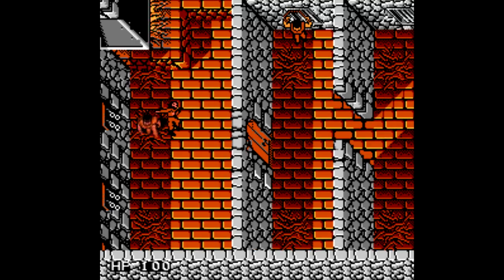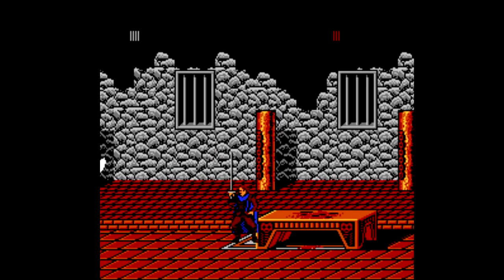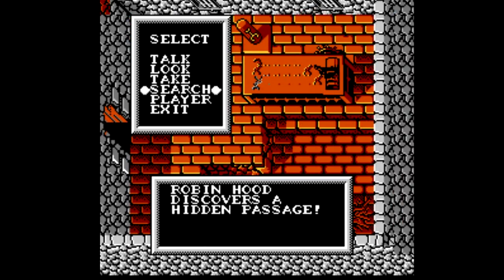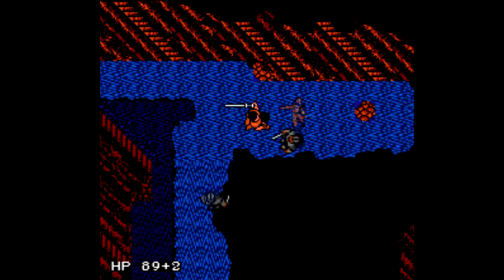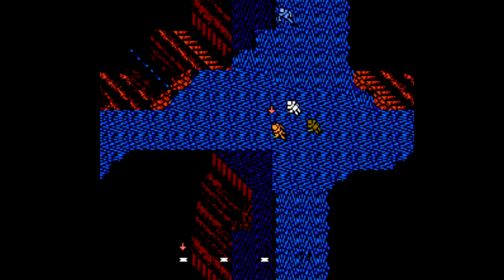You start out in a jail in an overhead viewpoint, then you fight a guard and it switches to a one-on-one fighting mode. You defeat the guard and pop back into the overhead view. Press start and that'll bring up a menu, and that has you looking and searching for stuff. Eventually you find a hidden passage and you're out in the catacombs fighting guards like it's Legend of Zelda. Then the game mode switches again — the two allies that have joined you up to this point fight alongside you, only they're AI-controlled. The game refers to this as the melee mode.